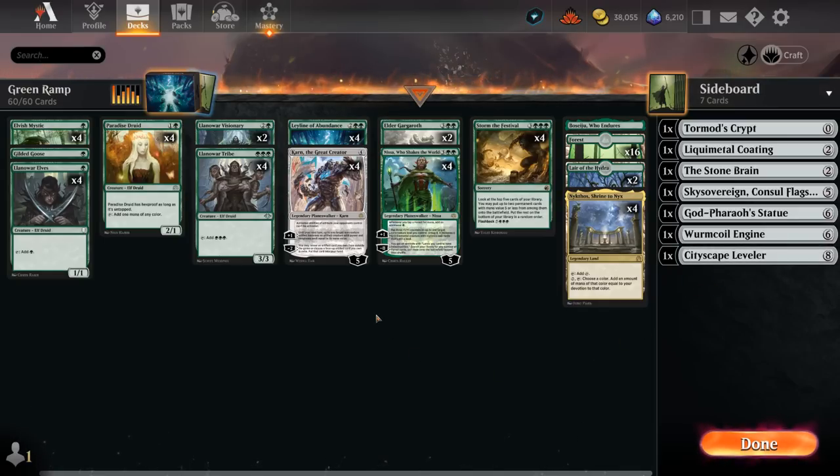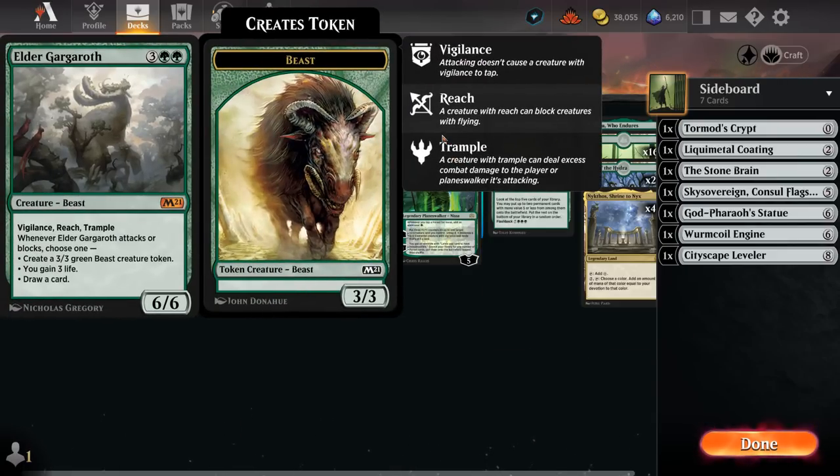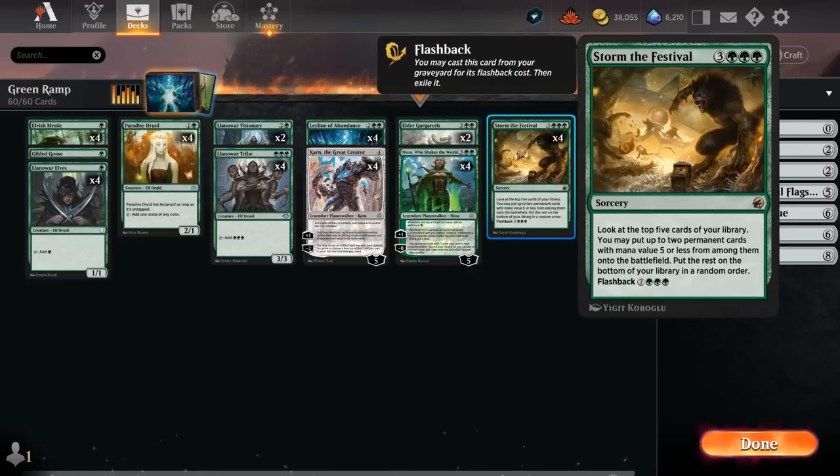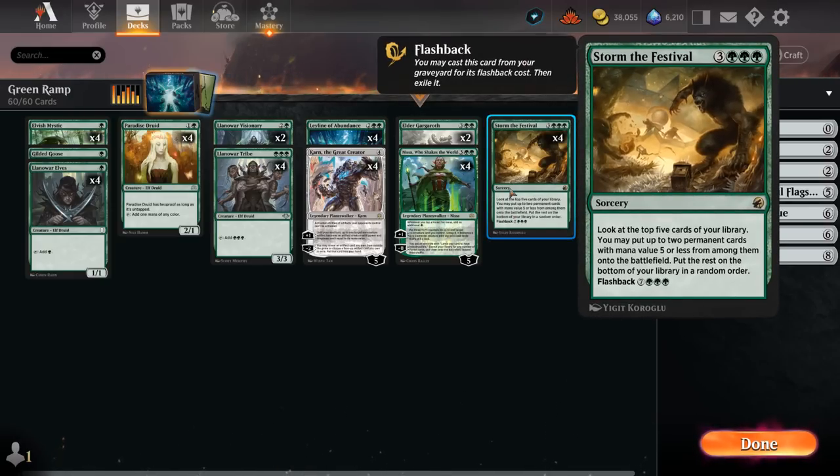There are a few other cards we could consider for Karn's sideboard — I'll mention them at the end of the video. Our other finishers include Nissa, who animates our lands into 3/3 creatures, adding a ton of extra mana, and can eventually ultimate to search up all our forests and make our lands indestructible. There's Elder Gargaroth, a five mana 6/6 with vigilance, reach, and trample that can help out against flying creatures, and whenever it attacks or blocks we can either make a Beast, gain three life, or draw a card. We also have four copies of Storm the Festival as a way to put a bunch of permanents onto the battlefield including lands which enter untapped, so we can maybe find a Nykthos, activate it, and keep going. Maybe flashback Storm the Festival in the same turn to do it once again, and it can also find our various planeswalkers, Leyline, or Elder Gargaroth as a way to close out the game.